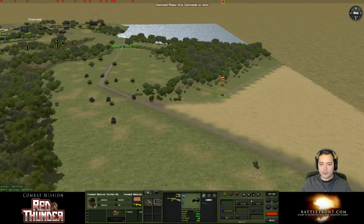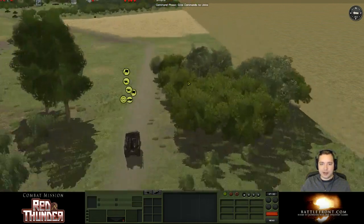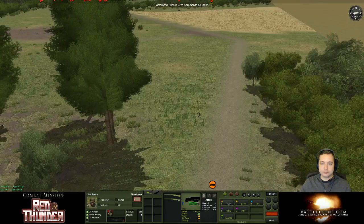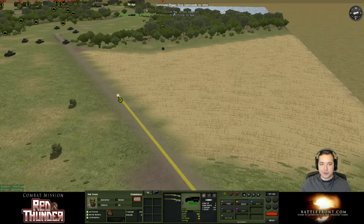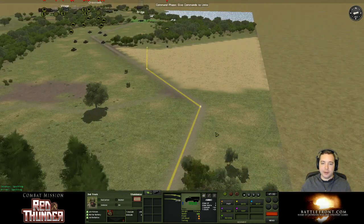FO team has arrived, let's go ahead and dismount him. So we got all our guys loaded up on the vehicle here. We're going to drive this truck, but we're only driving the truck where we know it's safe, like right here. We know that this area is safe, so I'm going to drive the truck up right there, and then they're going to unload next turn.